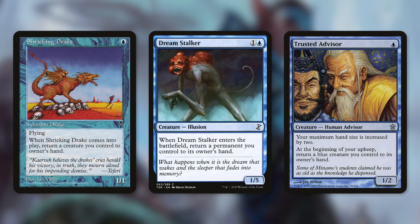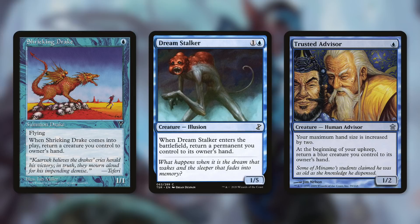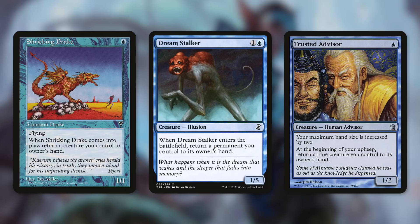The first card that came to mind when I saw this commander was Shrieking Drake. Shrieking Drake is a simple yet fantastic card — it's only a 1/1 flyer for one blue, but when it enters the battlefield, you return a creature you control to its owner's hand. Because it doesn't say 'return another creature,' you can just return the Shrieking Drake with its own trigger. So you cast this for one blue, your commander triggers giving you a clue, and this bounces back to your hand. You can essentially pay one mana to make a clue over and over again.